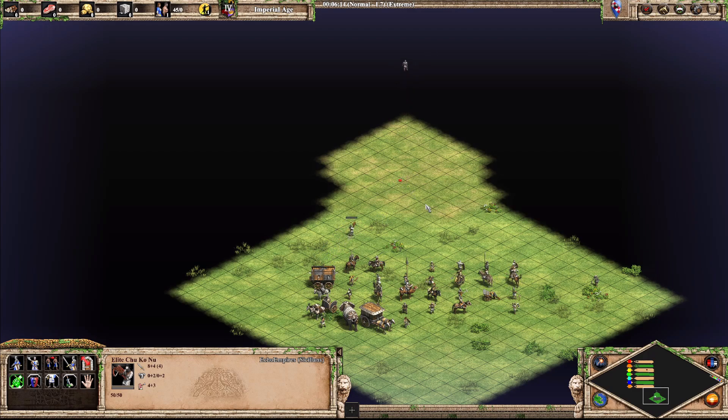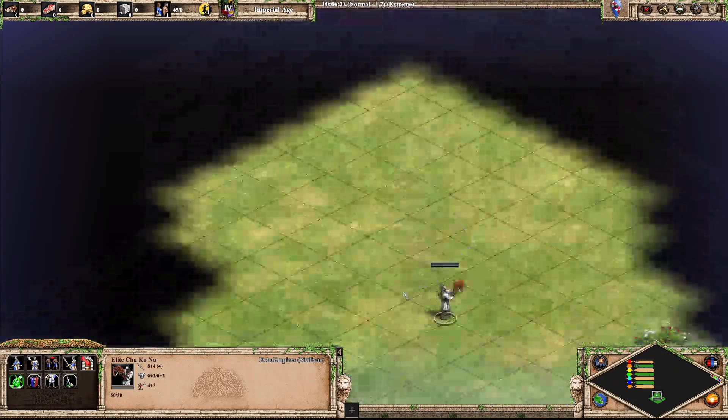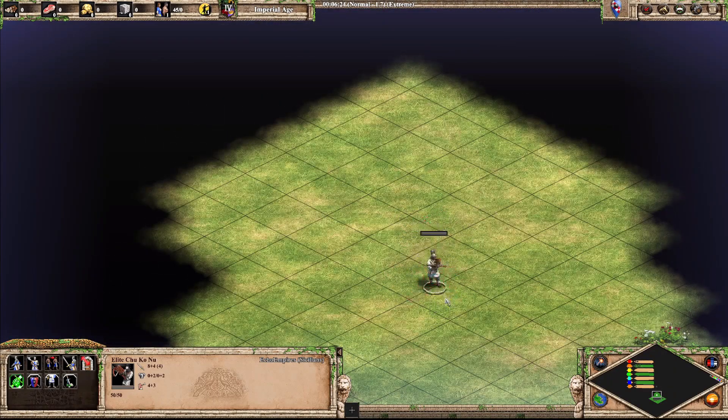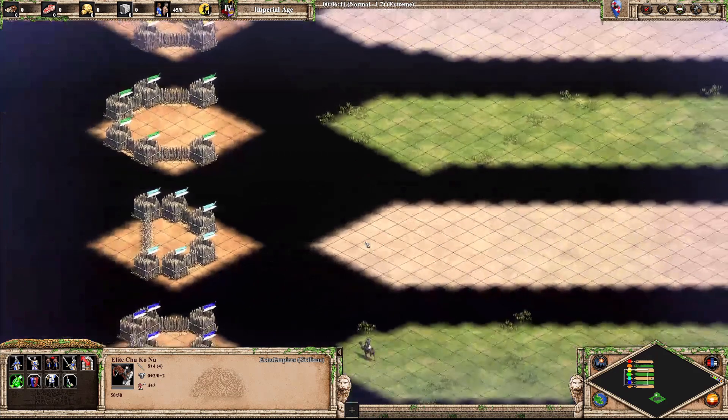Next up, Chukonu. Pretty generic looking crossbow unit, aside from the fact that he's got a fast shooting crossbow. Not that remarkable — it's a very normal looking unit, probably a little bit too normal. I wouldn't put him into C tier because that's the middle. I kind of want to put him into D tier for now.